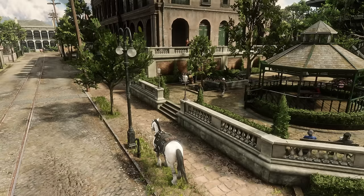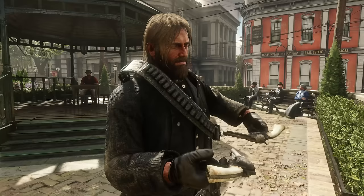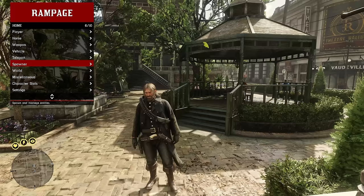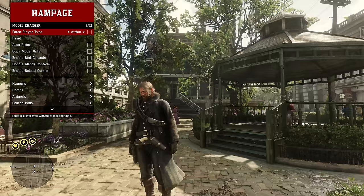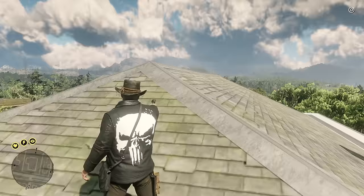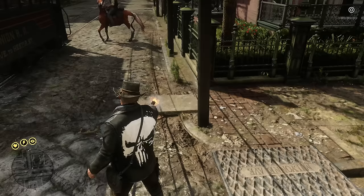Welcome to Red Dead Redemption 2. Today we're going to be going over the only mod that you need, because this mod pretty much lets you do anything. The mod is called Rampage Trainer and today we're going to be going over all the features to show you exactly what you can do. We'll be covering how to go from Arthur to John, turn into animals like the panther, or even play around with some of the crazy effects like the teleport gun.